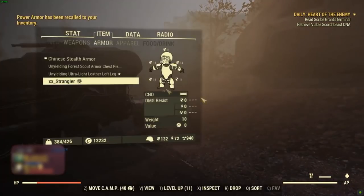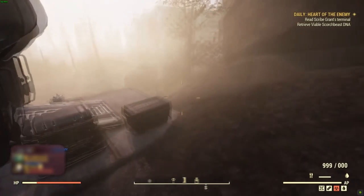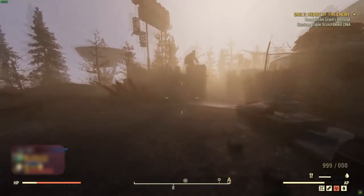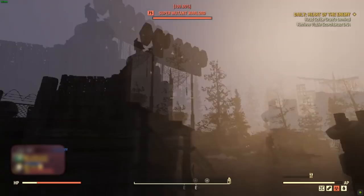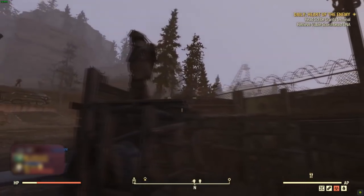Sprint in first person mode, and then go back into third person right afterwards. You should notice that your character is completely invisible. Pick up your power armor and then you can continue on to wherever you want to go. The best part about this glitch is not only are you going to remain invisible — if you want to unequip the stealth suit, you can absolutely do this and then equip it again and run around completely invisible. It will not go away.